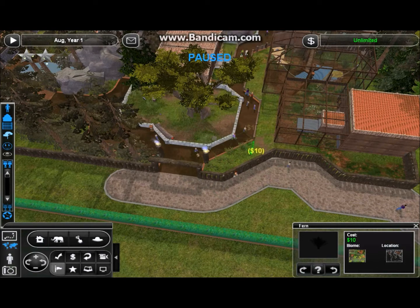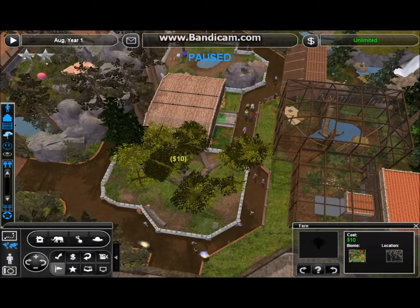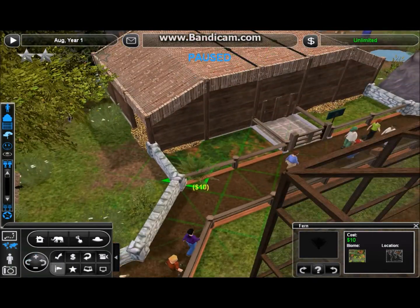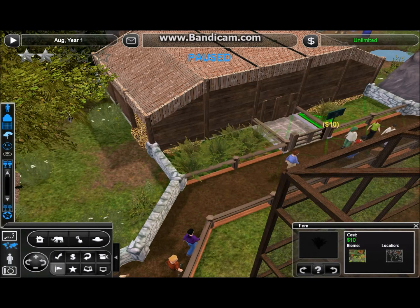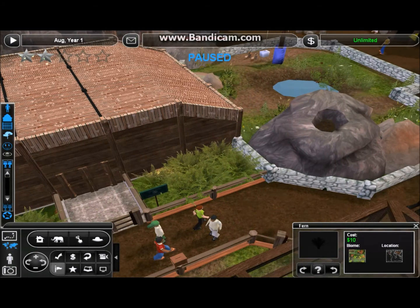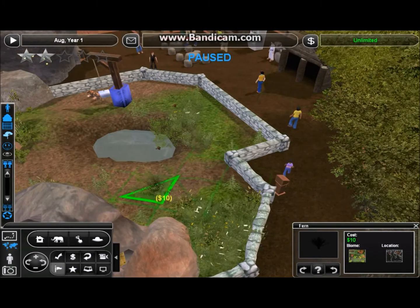I might even end up deleting the fence along the pathways here and just keep the foliage right to the edge of the path, so that kind of makes a natural border instead of having to put up an actual fence on that side. Not entirely positive, but I'm thinking about it. I'm probably not going to change the type of grass I have in the actual exhibits for the foxes and the skunks, just because I really like how those exhibits turned out. They'll stick out a little bit, but I'm okay with that — I think it'll be just fine.